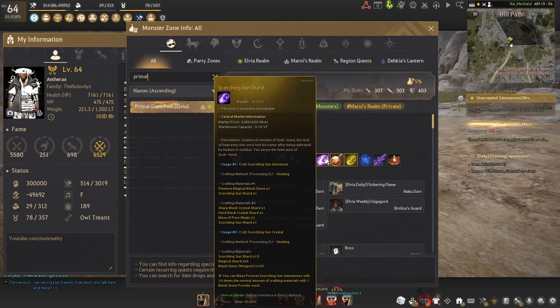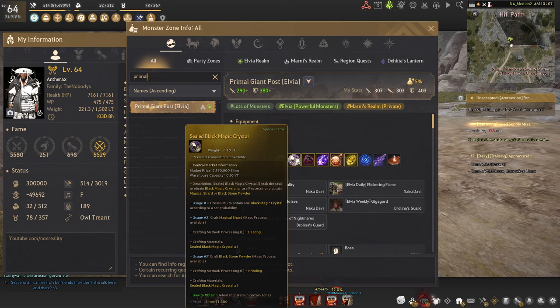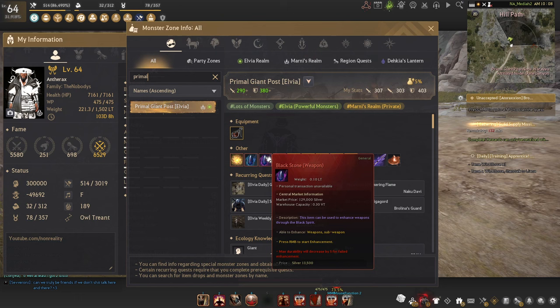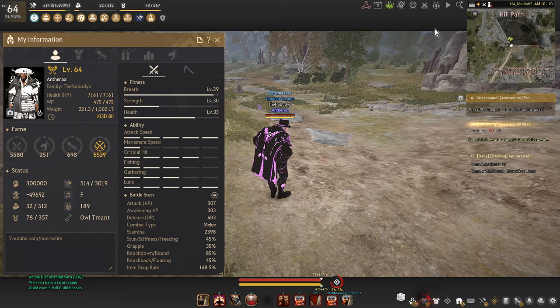The Scorching Sun Shards are for making Godurai armor or weapons and enhancing them, so save those up. Corrupted Breaths are used to make your Frenzy Droughts give five more monster AP, which is nice. Massive Pure Magics are always good to save, Sealed Black Magic Crystals are in high demand since the new crystals came out. You also have a chance at a Blessed Soul Fragment worth around 7-8 billion, but the drop chance is insanely low. You can also get a Black Distortion Earring here, though at a much lower drop rate than somewhere like Stars End — still possible roughly every three hours depending on your proficiency.